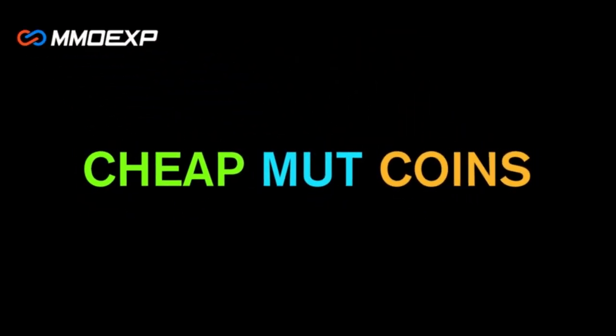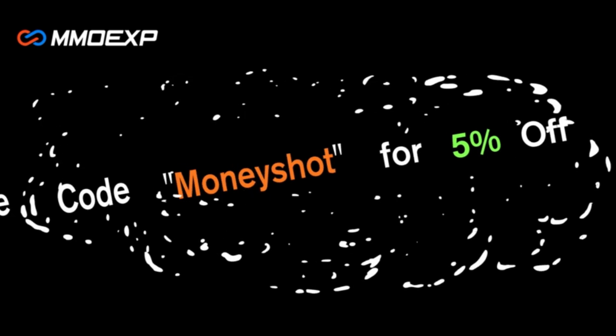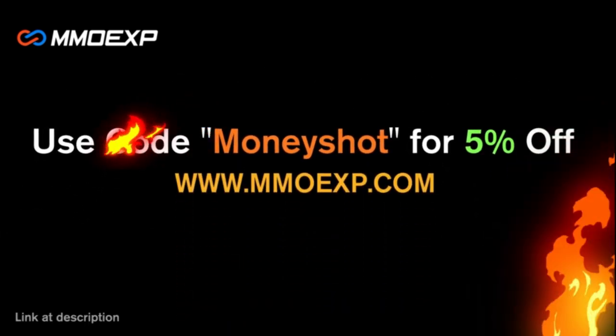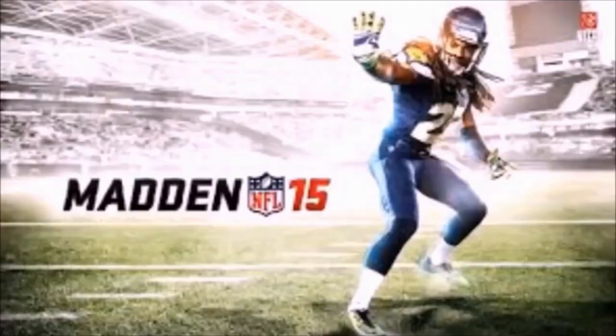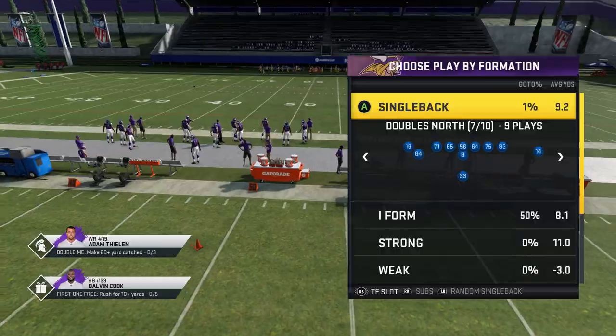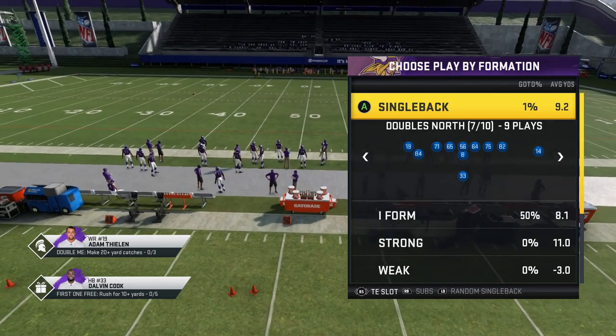Need some fast, cheap, reliable Mut coins? Go to mmoxp.com and use discount code 'money shot' for 5% off your order — link in the description below. Welcome back YouTubers and Madden fans, this is Madden Money Shot, sniffing up the Madden cheese as always.